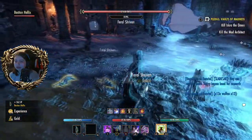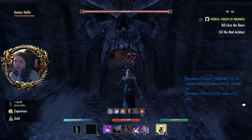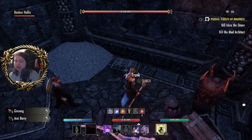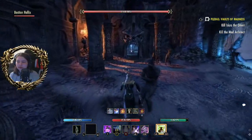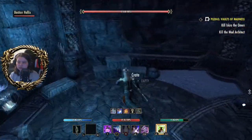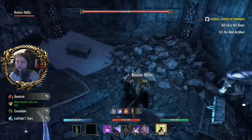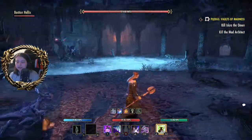Before we continue with the boss I like to just check the rooms just in case there is a chest. There's a room there and a room here — we'll check the other room once the boss is killed. It's a simple boss, but you can find a chest in any of these rooms.